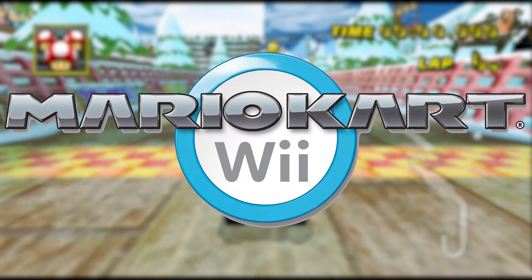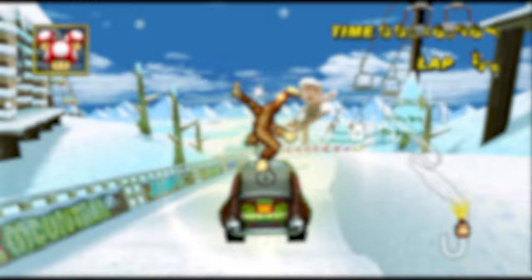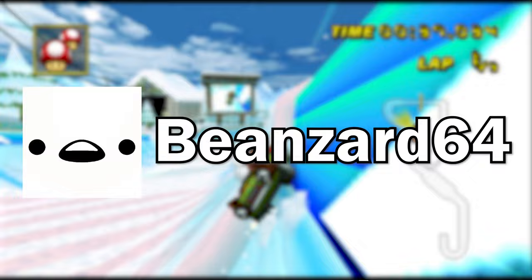In Mario Kart Wii's time trial mode, each track has two types of ghosts: beginner and expert. In today's video, I will be trying to beat the expert staff ghost for every Nitro track with the character-vehicle combination that they use. I will get one attempt at every track, and I can't use any glitches. Huge shoutout to Beanzart64 for the inspiration to make this video — make sure to check out his in the description below. Let's get started.